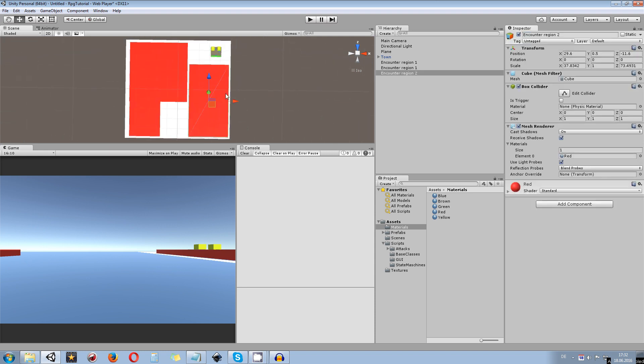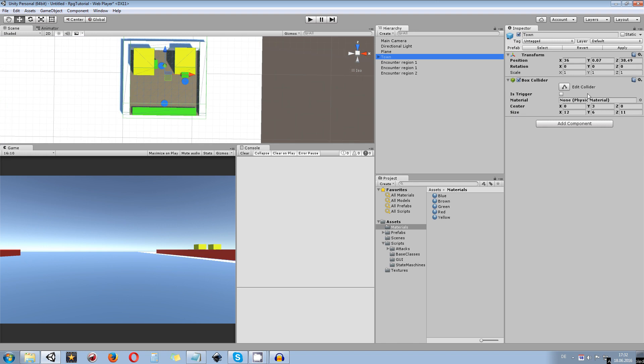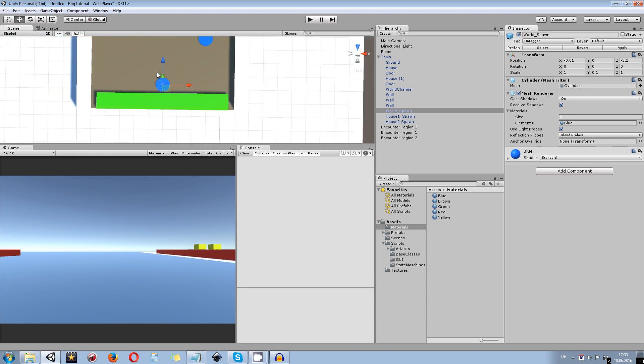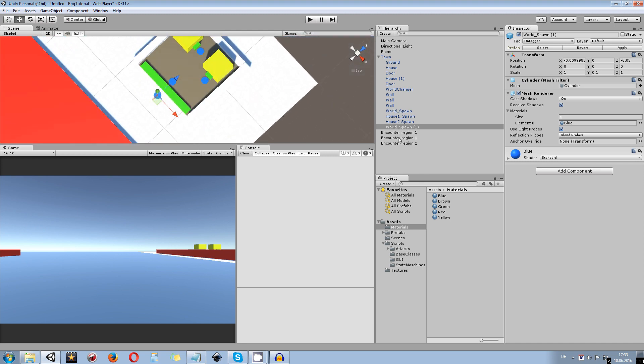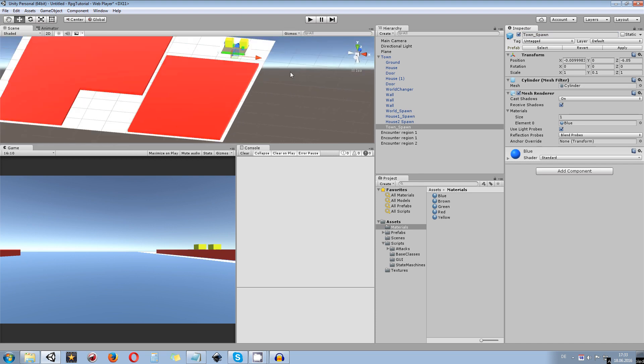Now I have two regions. When I enter the town by hitting its box collider, I also need a spawn point for when I come back from the town. I take one of those blue cylinders, duplicate it, and place it outside of the town. I call this one 'town spawn point'. Naming convention is really important and we'll go over that in the next tutorial parts.